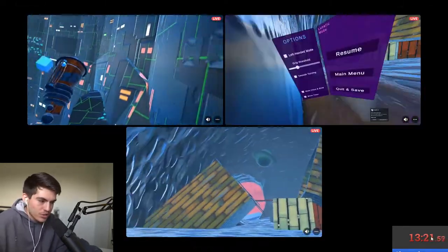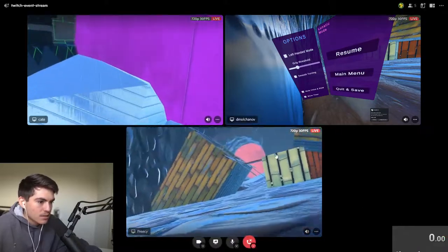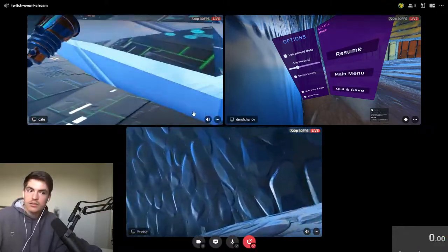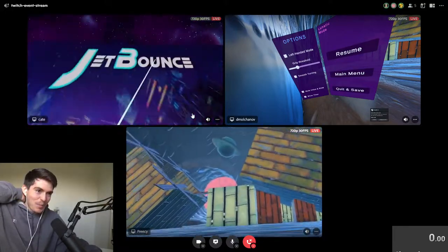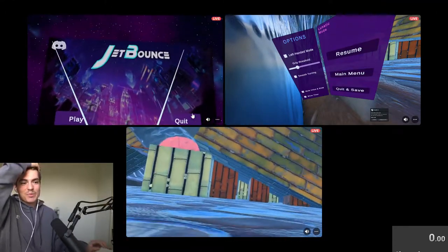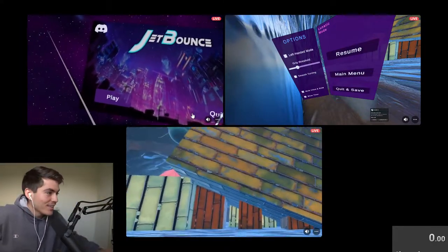Looking at the points breakdown for Challenge 1 — Lunatic mode: Hollow takes 60 points, Kate takes 40 points, and Precy takes 20 points. Challenge complete! Well done boys — that was impressive. I could tell how bouncy some of those jumps were. You guys are so precise with the control — insane!